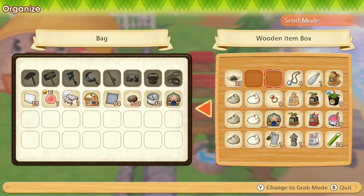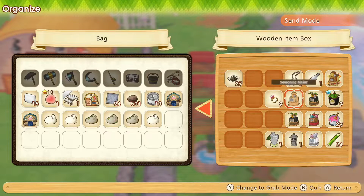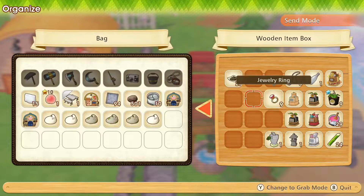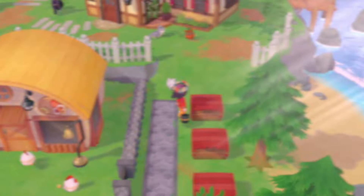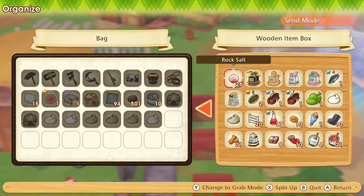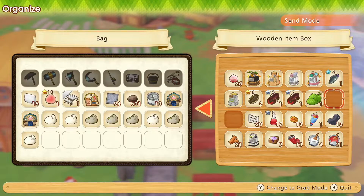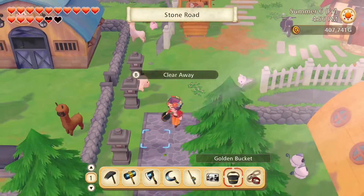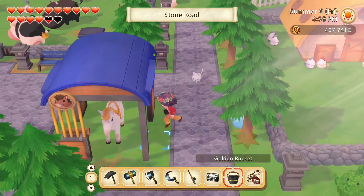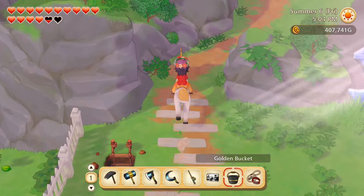We need to go to the museum as well. And we may as well sell the small coop and barns — we're not going to use them anywhere. So let's get all of the unidentified objects into our inventory and get going to the museum. We'll take Moonbeam — she'll make the trip a lot faster.